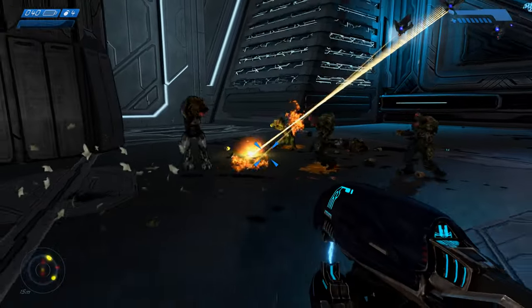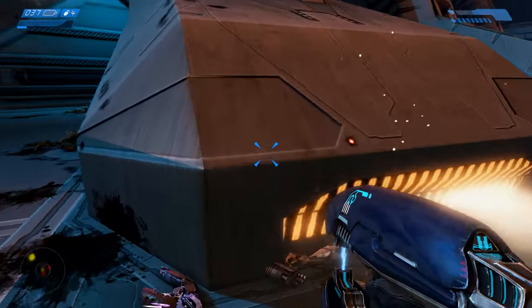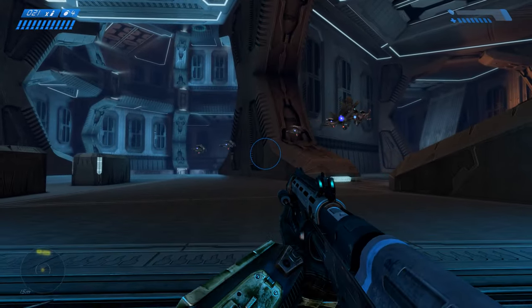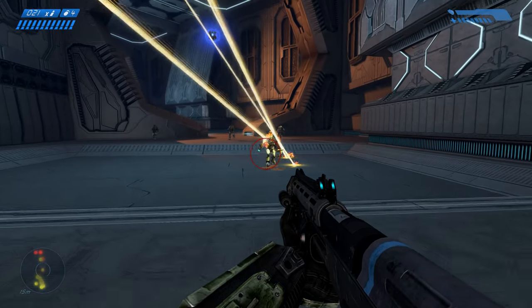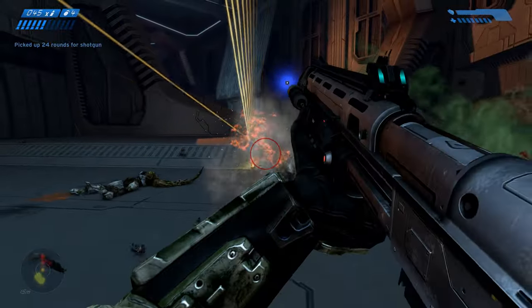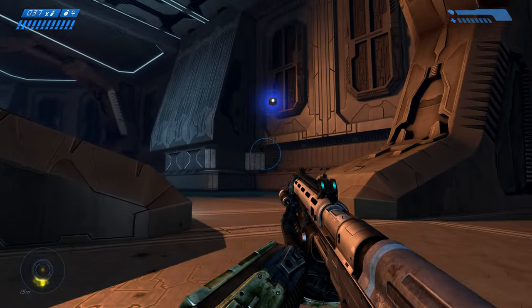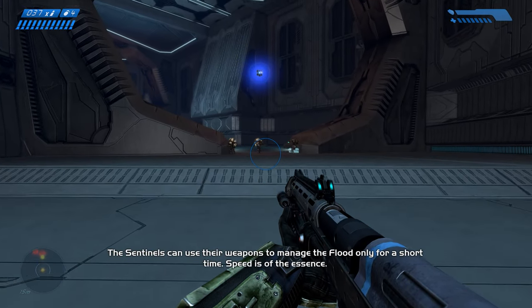Look at my crowd of flood buddies. The robots are called Sentinels. Because they don't share our love of flood buddies, they will still kill them. They're not effective enough that you can just stand back and let the Sentinels do all the work. A whole crowd of them like this — they're not bad, but the flood can actually kill them fairly easily. The Sentinels can use their weapons to manage the flood only for a short time.